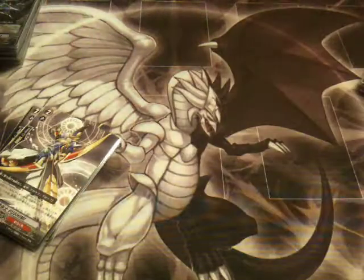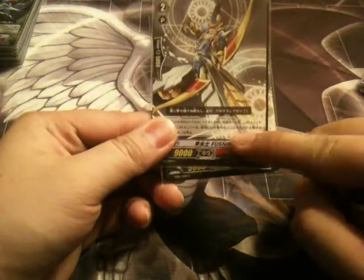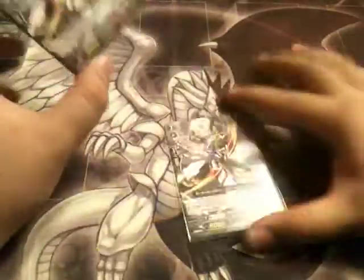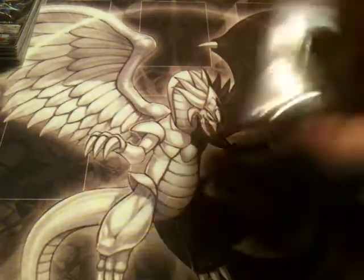And this card is why I really like this deck — Swift Archer Fushimi. His ability is when you ride him in the Vanguard Circle, he can attack anything he wants this turn — anything: rear guard, behind a card, anything. It's like a Tejus that can hit anything, but only in the Vanguard Zone. Now you would think, oh that's not that good. Well, it's pretty good, gotta say.